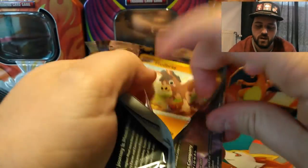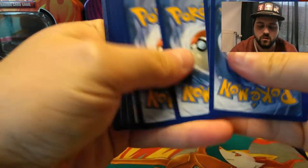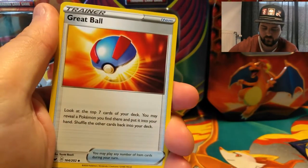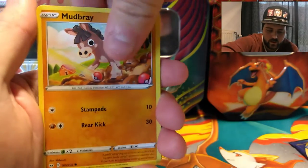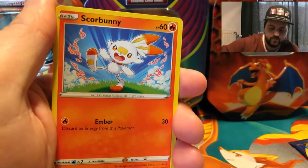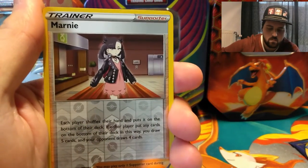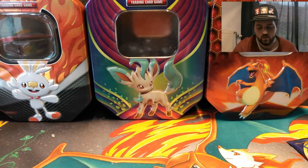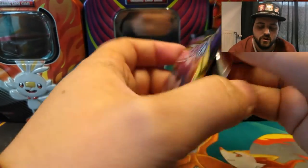Sword and Shield — hopefully we get something out of this. Code card. Water Energy. Great Ball. Galarian Linoone. Rotom Bike. Mudbray. Pawniard. Scorbunny. Nickit. Chinchou. The reverse is a Marnie, and a rare — Intelleon, nothing holo. So is this going to be the worst box ever? No — we pulled a holo, so it's not the worst box. Give us something!